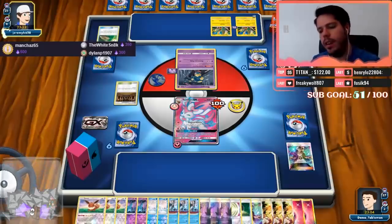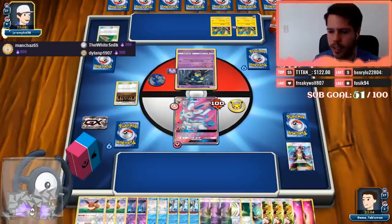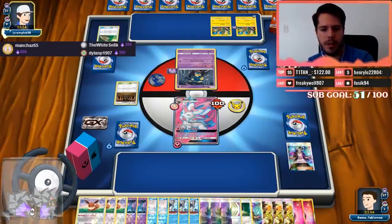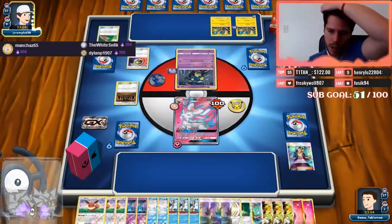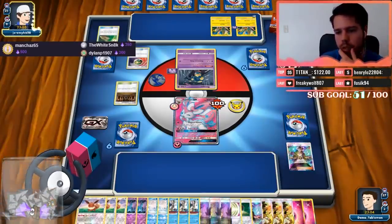We haven't seen Rafa indeed — well, he was here last week. Oh, there goes the girl. 1-2-3 through 21 cards so far — we're 14 cards away, so we can still play a bunch of stuff.